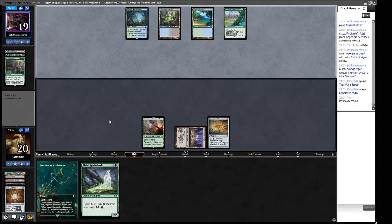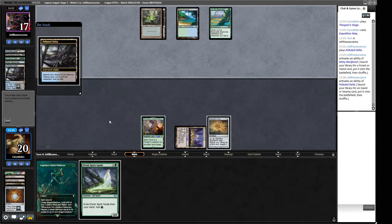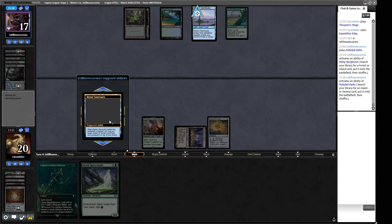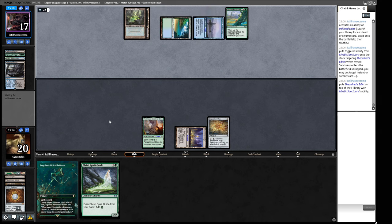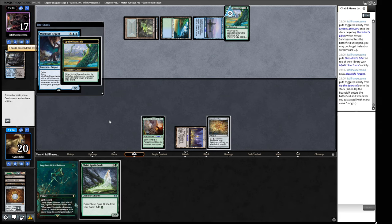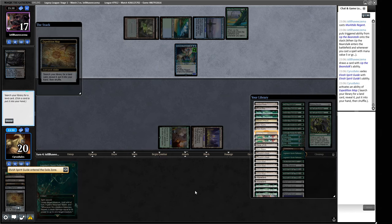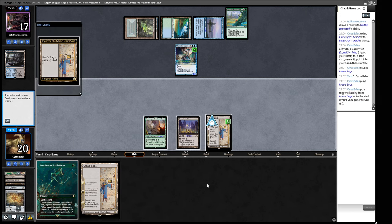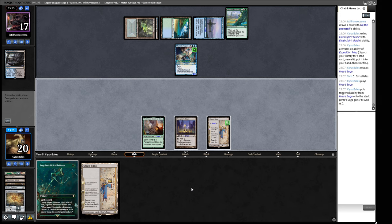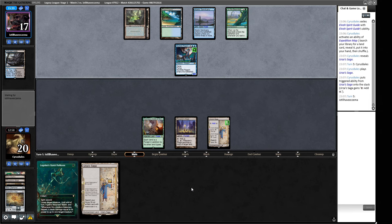We play Expedition Map and pass, going to fetch Dark Depths using our Elvish Spirit Guide. Our opponent cracks a fetchland — just an Arcanist — though it puts them above 20 life. Mystic Sanctuary puts the Sheoldred's Edict back on top, which is horrible news. That means we're probably getting hit again. A Murtor Regent — a 4/4, pretty small. We get Urza's Saga. We have another Urza's Saga so we can start popping these out. We could Thespian's Stage to copy a Saga but we can also copy that Tropical Island.